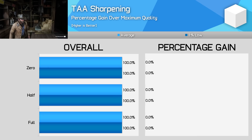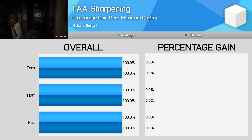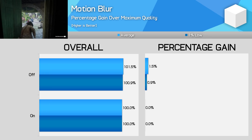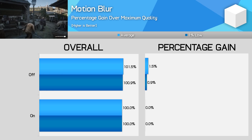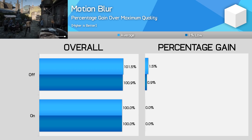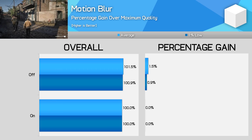Next up we have two settings that won't surprise anyone. TAA sharpening has no performance impact — this is a personal preference setting. Then we have motion blur; we all know what this does, and you can gain 1.5% to your frame rate by disabling it. Given the PC gaming community's general hate for motion blur, this will be a pretty easy performance gain.